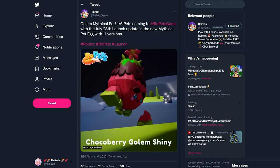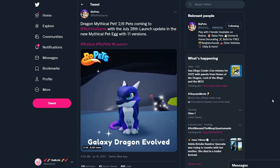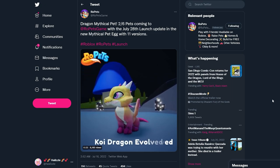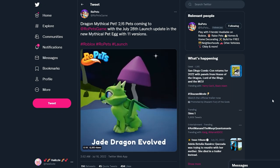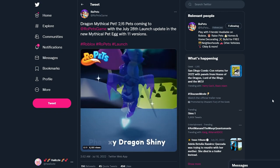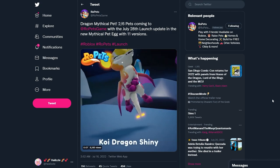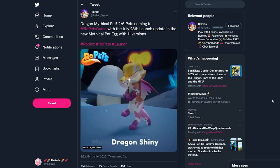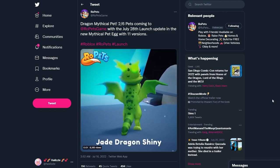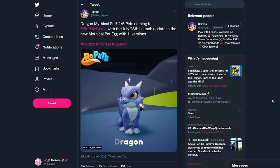Moving on to the next pet, we have the Dragon mythical pet. Look at this Phantom Dragon, Koi Dragon — I think the Koi is my favorite — along with the Galaxy Dragon shiny. That's so pretty! Look how cute, it's pink and yellow. I'm so excited guys, look at these — they look so cool when they are evolved and shiny.